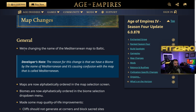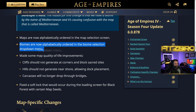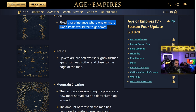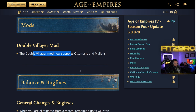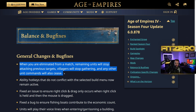Map changes include renaming 'Meta Training' to 'Baltic' since there's already a Mediterranean biome. Maps are now alphabetically ordered. Some quality-of-life fixes: cliffs should not generate at corners, hills should not generate near shore, and carcasses will no longer drop through bridges. Map-specific tweaks include players being slightly further apart on Prairie, trees thinned out, and the double villager mod now supports Ottomans and Malians.